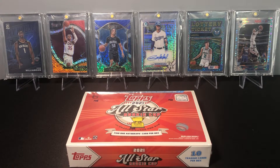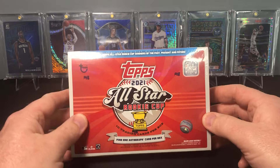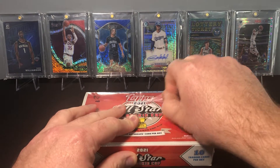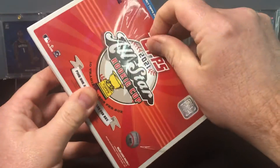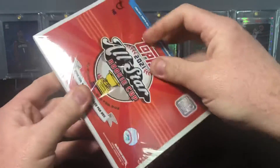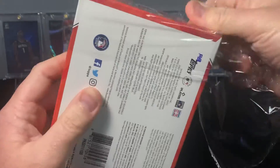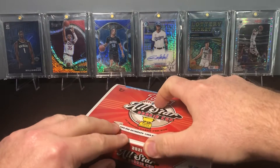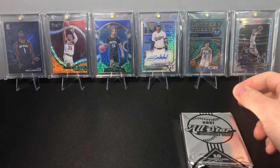Hey guys, welcome back to 101 Sports Cards. Today we have box three of the 2021 All-Star Rookie Cup. This will be the third opening. The other two went not too bad — the first one had a Dontrelle Willis auto out of 50 and two other parallels out of 50 as well. The second box had only one numbered parallel out of 99, a Paul Molitor, and a Reggie Sanders auto. Our two autos are probably more on the lower end from what's in this product, so hopefully today we find someone with a little more punch than Reggie Sanders and Dontrelle Willis. It's a 10-card box so it's going to be a quick opening.